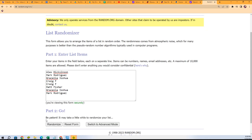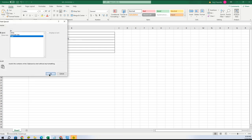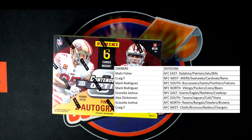We're going to match you up with a division. Good luck everybody with your divisions — here we go: one, two, three, four, five, six, and seven. Craig at the bottom, Matt F at the top. So: Matt, you got the AFC East; Craig, NFC West; Mark, NFC South; Mark, NFC North; Gracilia, NFC East; Alex, AFC South; Gracilia, AFC North; Craig, AFC West. Let's put these on screen and get to breaking the box!